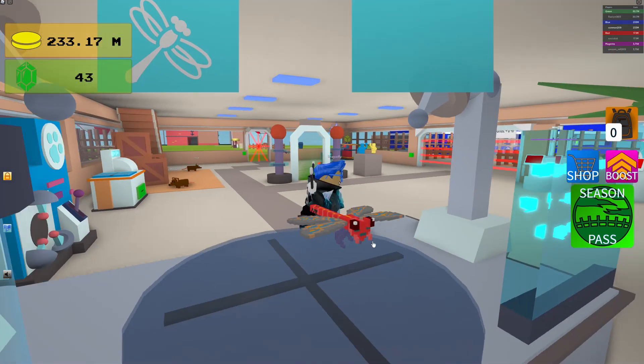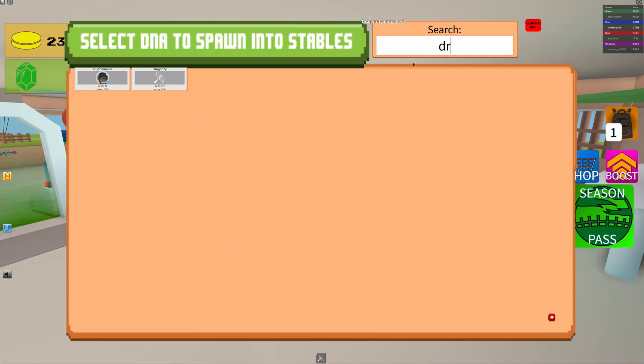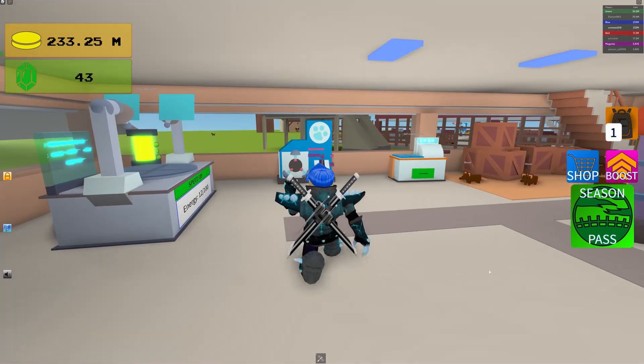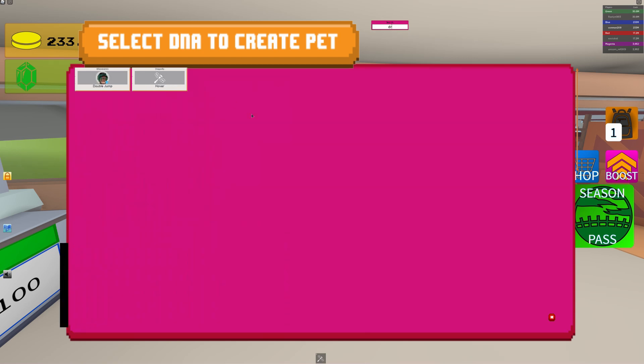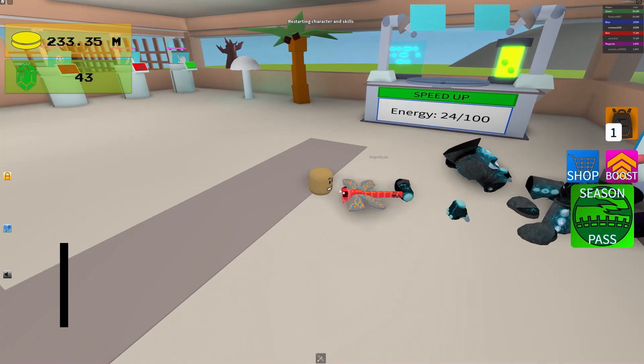And that's how you get the dragonfly. It looks actually pretty cool. The stats on it are 450 gold per second and 2000 sound value, which is pretty good. The skills on it are hover, and that's how it looks again.